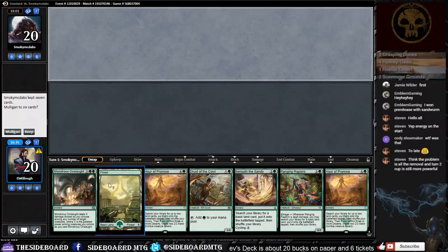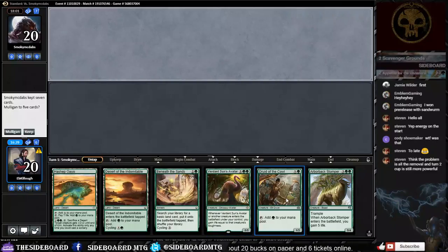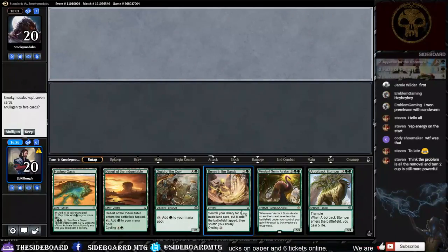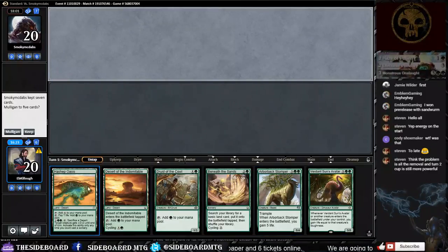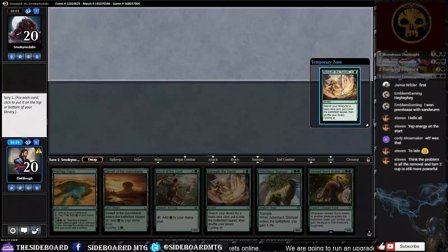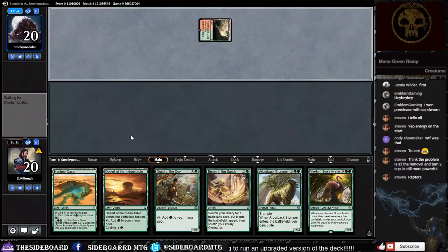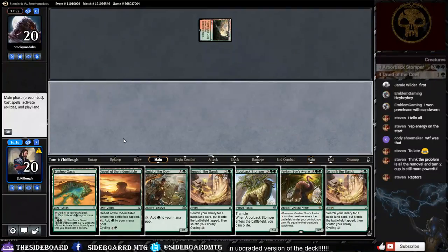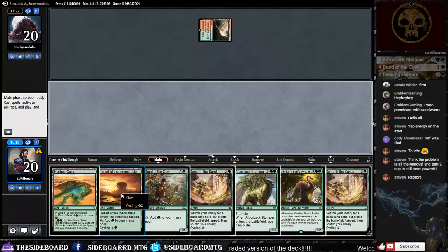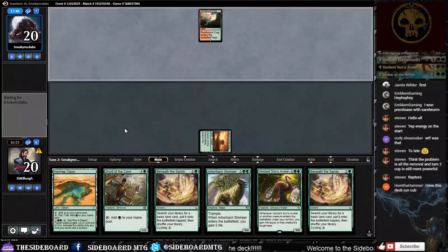Game two: we don't have enough lands to keep this hand so we mulligan. We have two lands and a Druid which can get us into Beneath the Sands into an Arborback Stomper — risky but I'll keep it. Scry — I'll keep Beneath the Sands on top because we can cycle it on turn three if we don't hit a land by then. We'll play our tap land first.